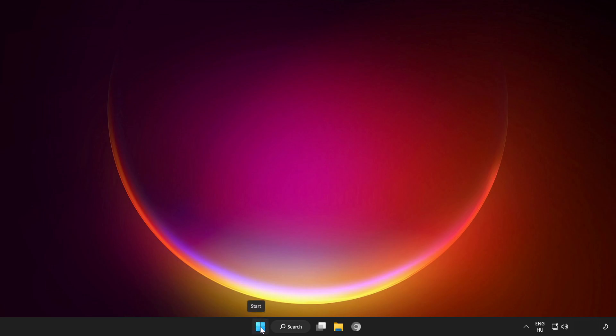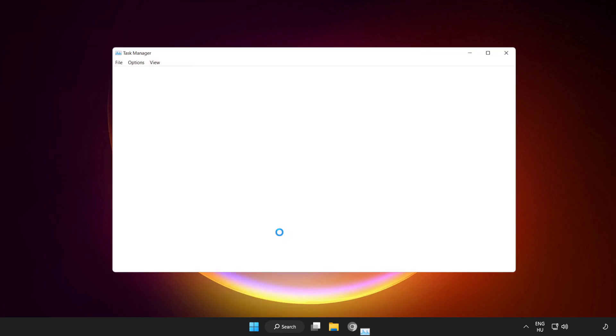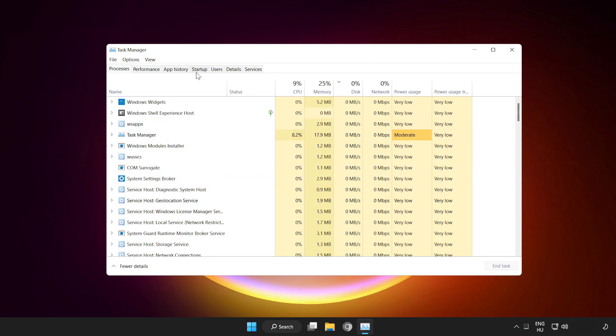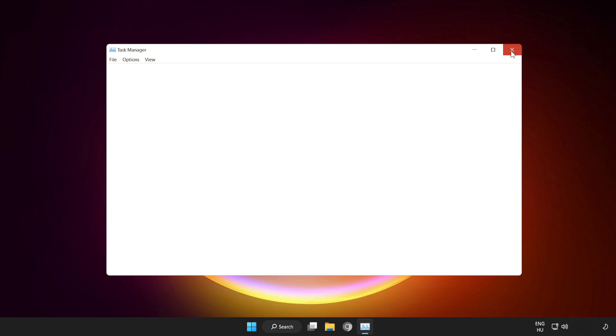Right-click the Start Menu and open Task Manager. Click Startup. Disable any unused applications. Close the window and restart your PC.